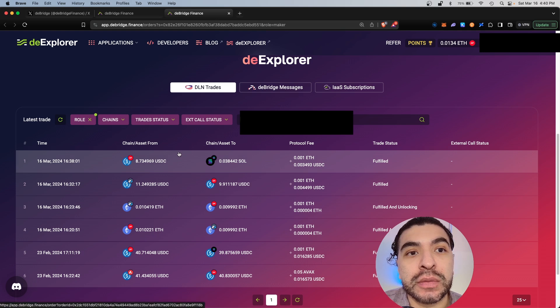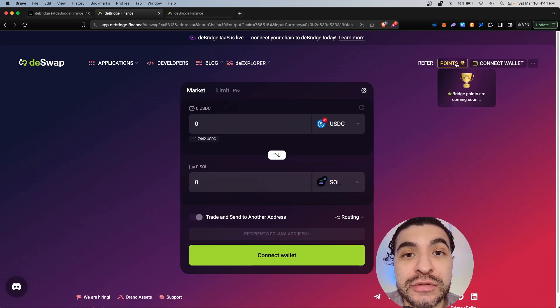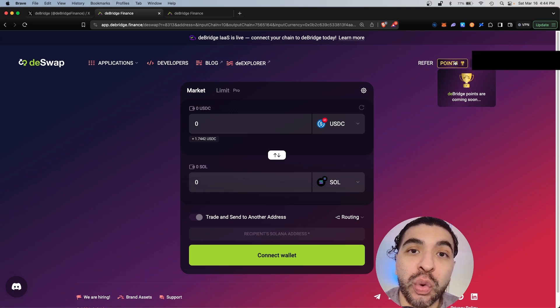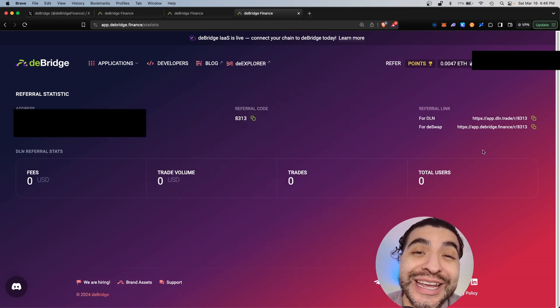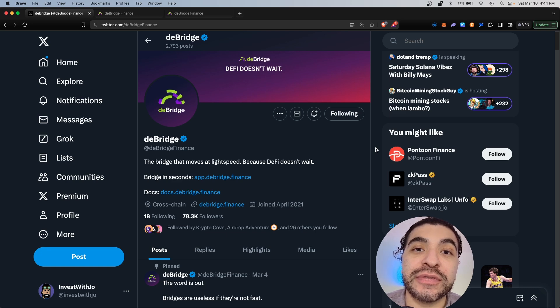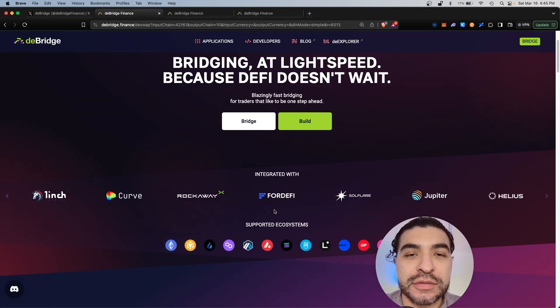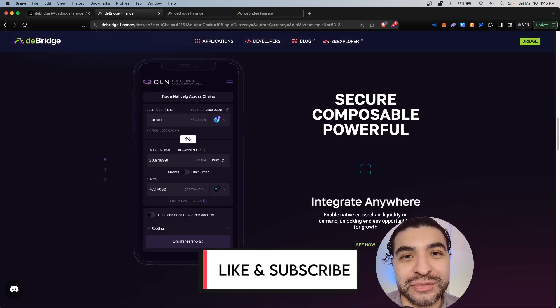A few seconds later that was fulfilled, and checking the history we can see the USDC converted into SOL. Checking the history on the Phantom wallet also shows the received SOL amount. The points dashboard is coming soon, so stay tuned — it will show your cumulative points. I recommend making larger swaps to build swap history and transacting across different blockchains to illustrate the full power of dBridge. I did create a referral link using the Optimism network — you and I would both get boosted points for using my link. Don't forget to stay up to date on the official X page at dbridge_finance to find out when the official snapshot will be taken. Happy farming!